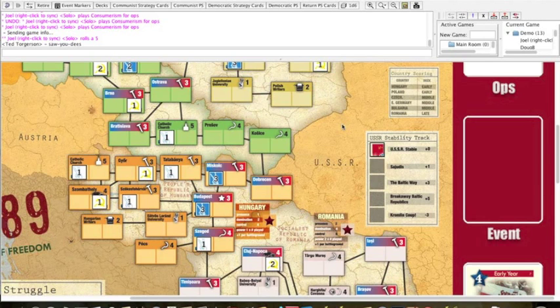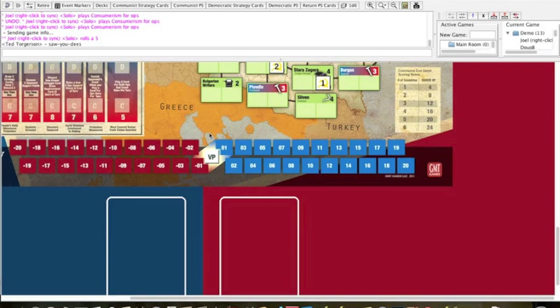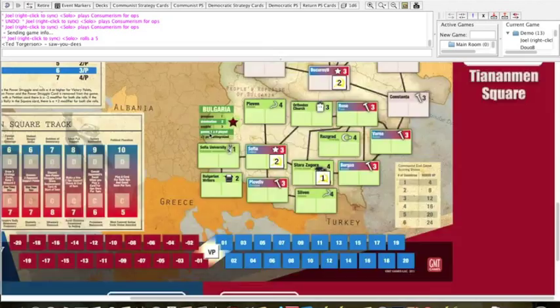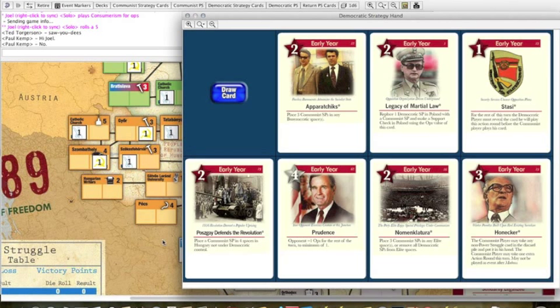The victory track at the bottom is straightforward. Adding victory points is favorable to the Democrat; subtracting is favorable to the Communists. The instant the marker reaches either plus or minus 20, the game ends with a victory. The Democrats drew a pretty horrible hand, and deciding what to do with a horrible hand is part of the fun of the game.